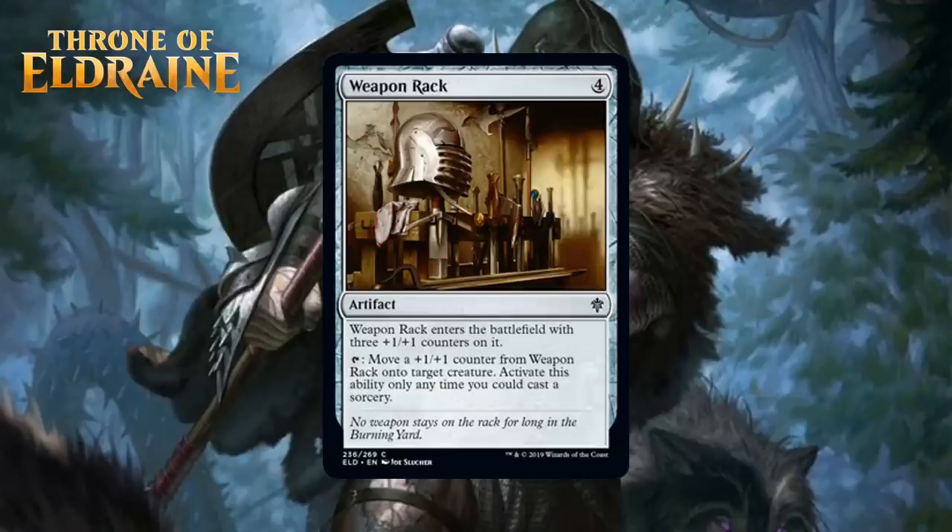Next, we have Weapon Rack, which for 4 generic mana is a common artifact. It enters the battlefield with 3 +1/+1 counters on it, and you can tap it to move a +1/+1 counter from Weapon Rack onto target creature — activate this ability only any time you could cast a sorcery. This doesn't seem very good. 4 mana for 3 +1/+1 counters that get put on your stuff super slowly, one each turn, isn't what I want to be doing with 4 mana. It only has a very small impact on the board right away too — just putting a counter on something. Also, how does a card named Weapon Rack not have anything to do with equipment? I think I avoid playing this most of the time. I'm giving it a D.